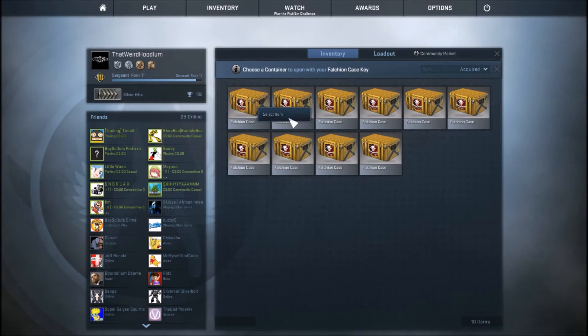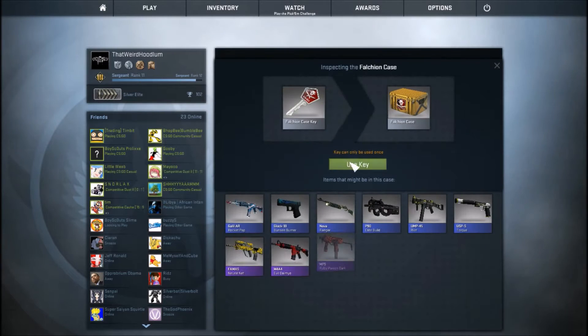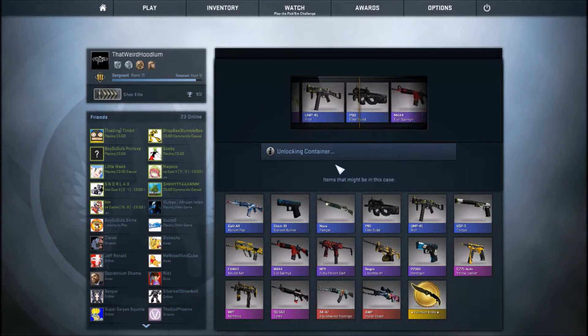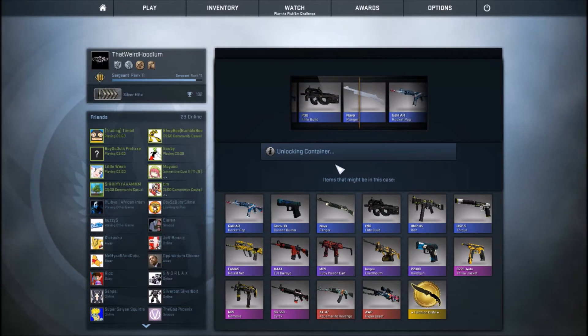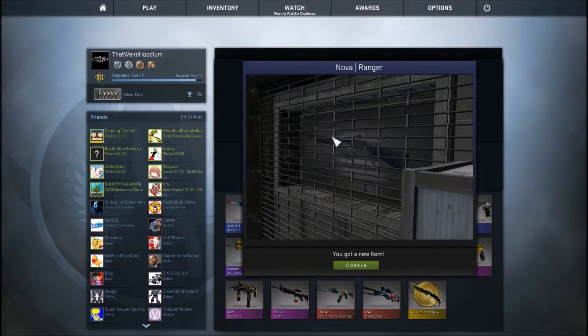Alright, unlock container, select item, go! Now watch me whip. A Nova Ranger — not too bad. Just kidding, it's horrible. That also looks beat up as hell, probably like field tested, yeah.